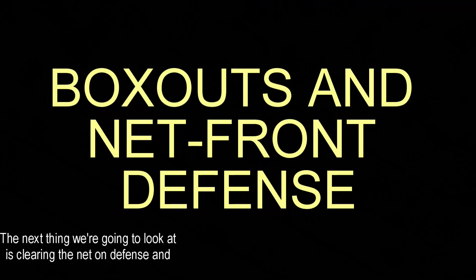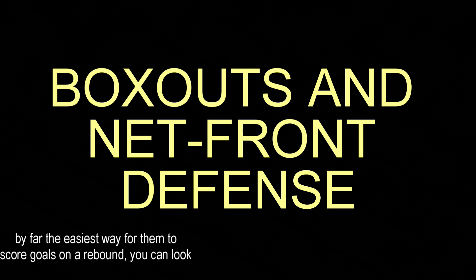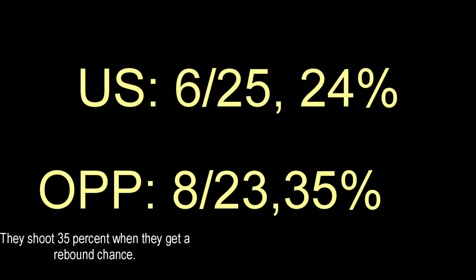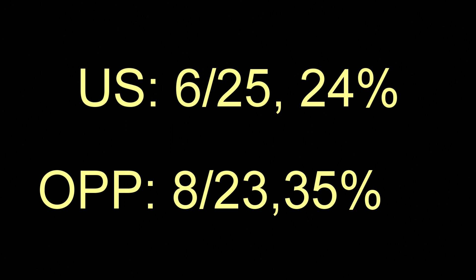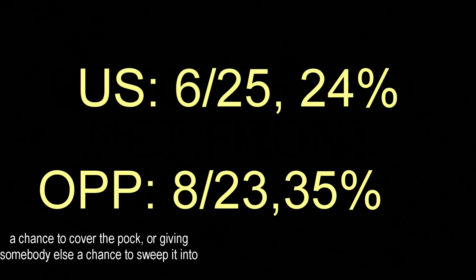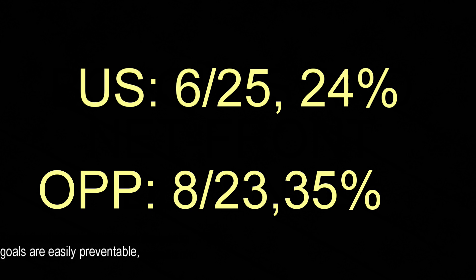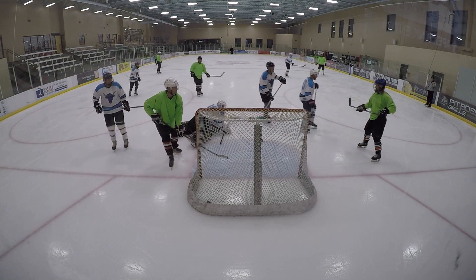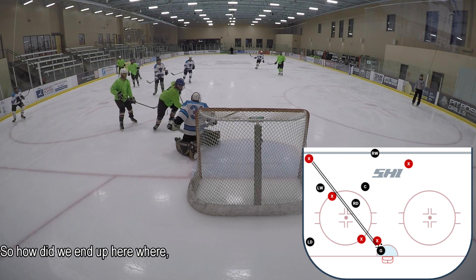The next thing we're going to look at is clearing the net on defense and preventing rebounds, because by far the easiest way for them to score is on a rebound. We shoot at 24% and they shoot at 35% when they get a rebound chance. So if we can work on tying up forwards in front of the net — giving the goalie a chance to cover the puck or someone a chance to sweep it to the corner — we can really clean up a lot of these easily preventable goals.